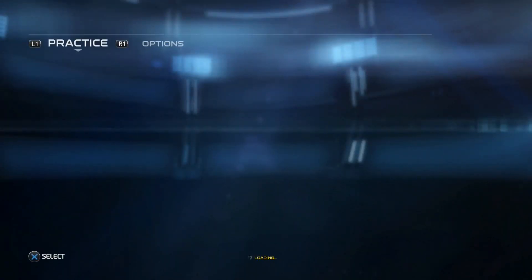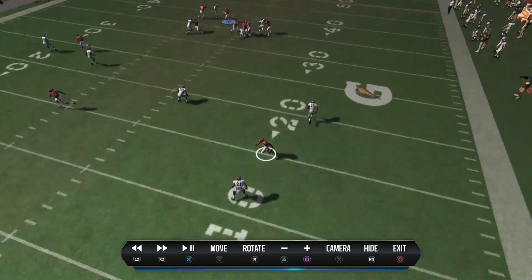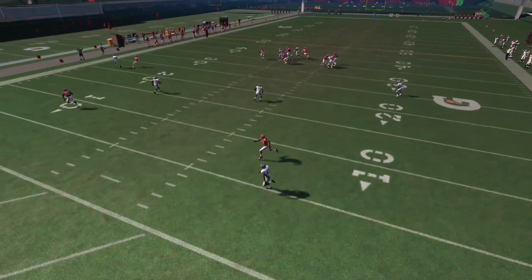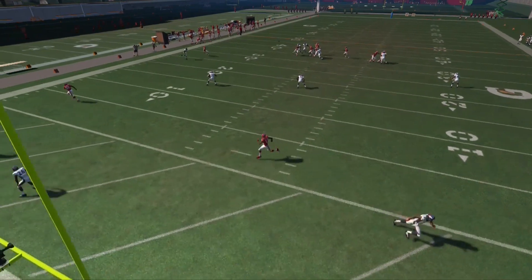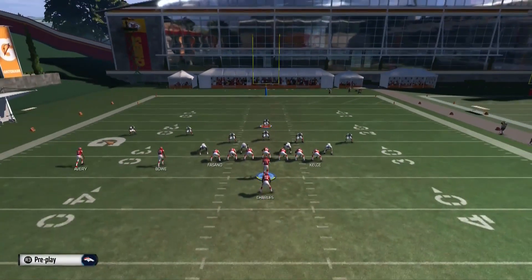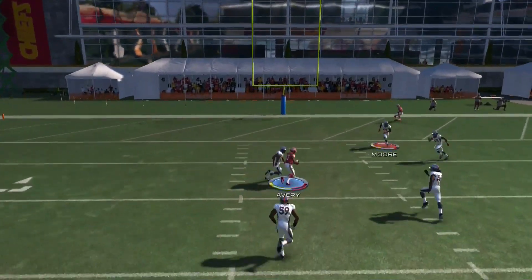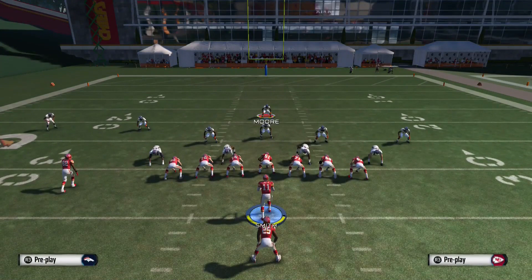The game logic has the corner sticking with the receiver longer than in previous years — it's more accurate to real life. You could make the pass right away, but if you want it wide open you might have to wait a second or two. You can throw it early with a precision down, just make sure they don't have a guy underneath lurking.